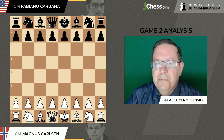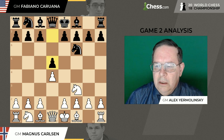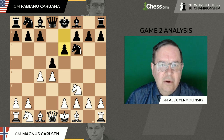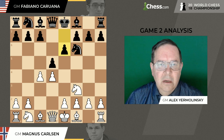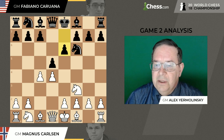Carlsen got the white pieces and he opened the game with d4. Caruana's response was the solid Queen's Gambit Decline, the opening that has served many players well in World Championship matches. One can recall a great battle between Capablanca and Alekhine in 1927 in Buenos Aires, where 25 games out of 34 went into the Queen's Gambit Decline. One can also recall Spassky successfully defending the black side against Petrosian, and then big battles between Karpov and Korchnoi and Kasparov and Karpov. Pretty solid opening.